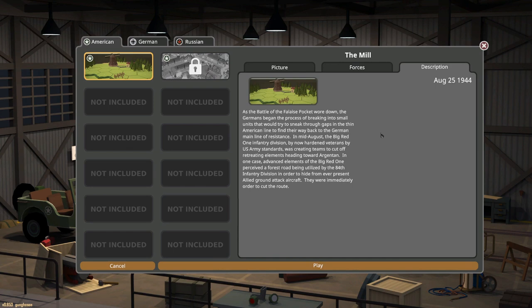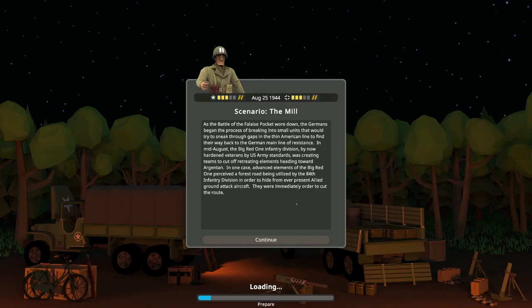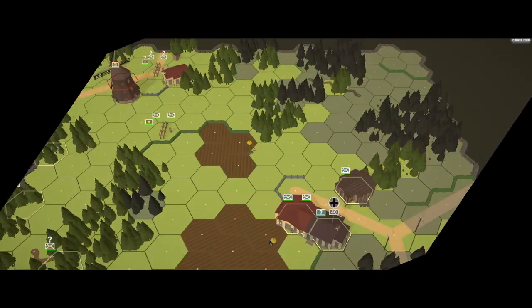As the Battle of the Falaise Pocket wore down, the Germans began the process of breaking into small units to sneak through the thin American lines and find their way back to the German main line of resistance. In mid-August, the Big Red One Infantry Division, hardened veterans by US Army standards, was creating teams to cut off retreating elements heading toward Argentan. I assume I'm the Allied player.